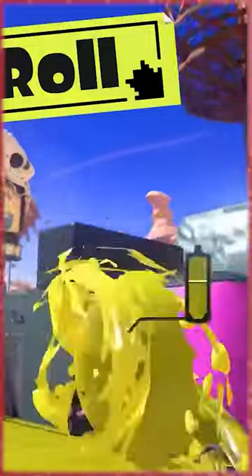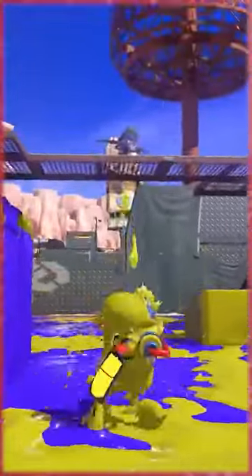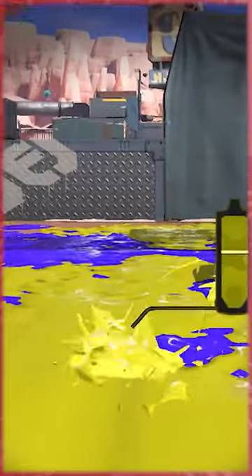The next one is Squid Roll — should have been called Sushi Roll, but you know, Squid Roll. This is basically doing a flip turn, a 180-degree turn. So you're going to be going one direction, do a squid roll, and you'll be instantly facing the opposite direction. And if your character's glowing, I think there's like a chance — I'm not too sure how it works — but there's a chance that you will actually repel the opposing team's splat liquid.